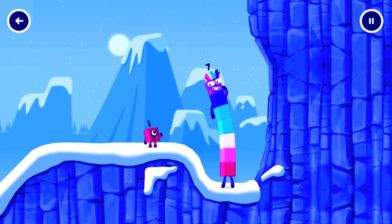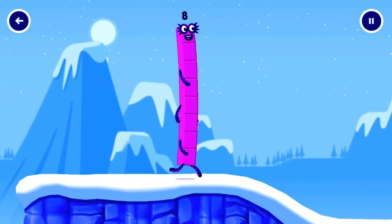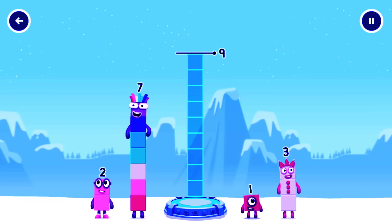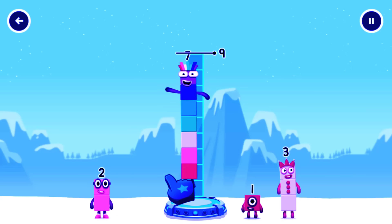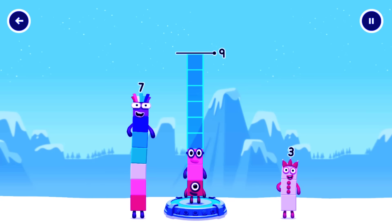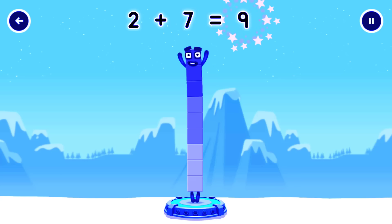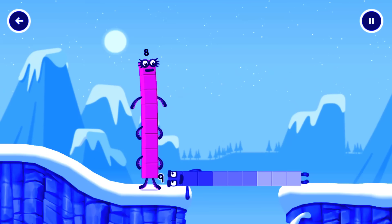How is one going to get up there? I am 7. I am 8. Add number blocks to make 9. 3, 2, 3. That's too much. That's too much. You cracked it! Two plus seven equals nine. Nine. Well done!